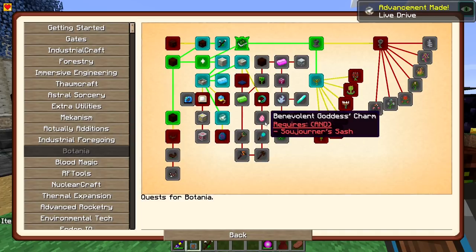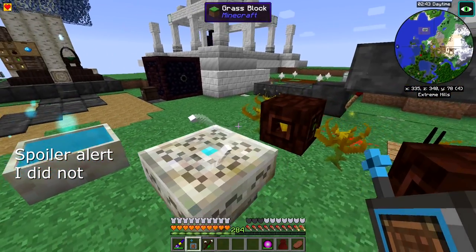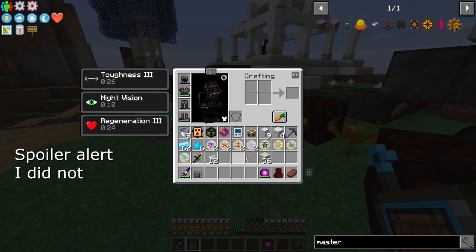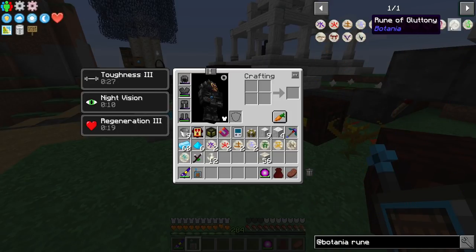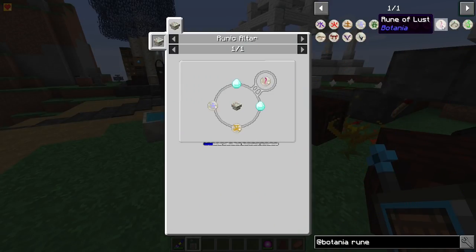I've completed some quests and I'll come back to turn those in later. For now we need to make the better runes — the sin runes: pride, gluttony, sloth, and greed. Those require a lot of mana.